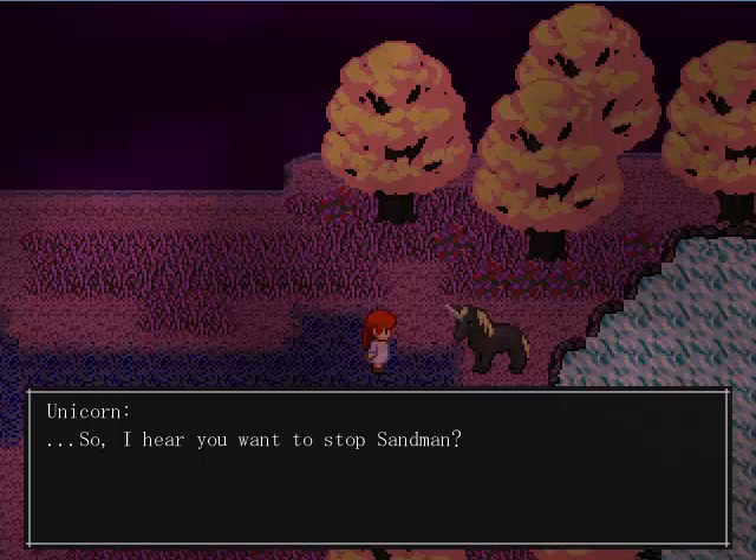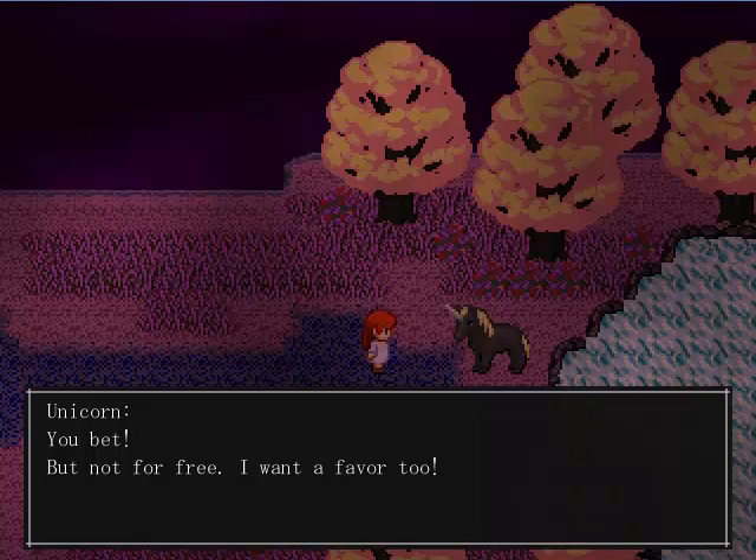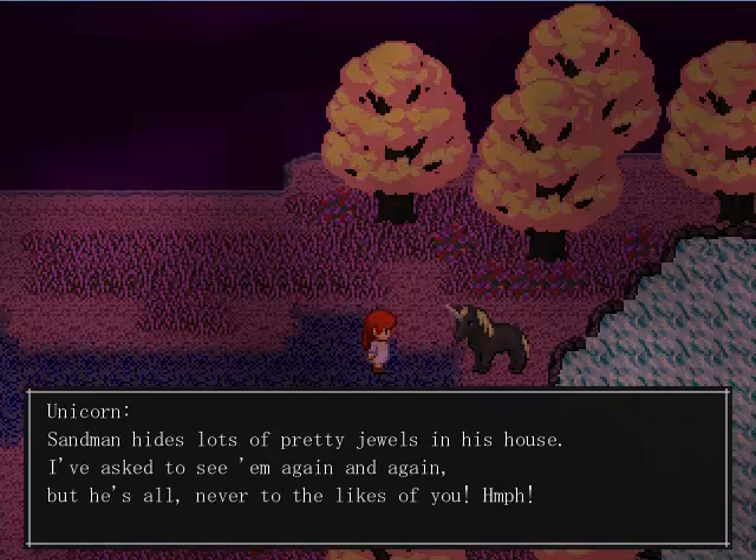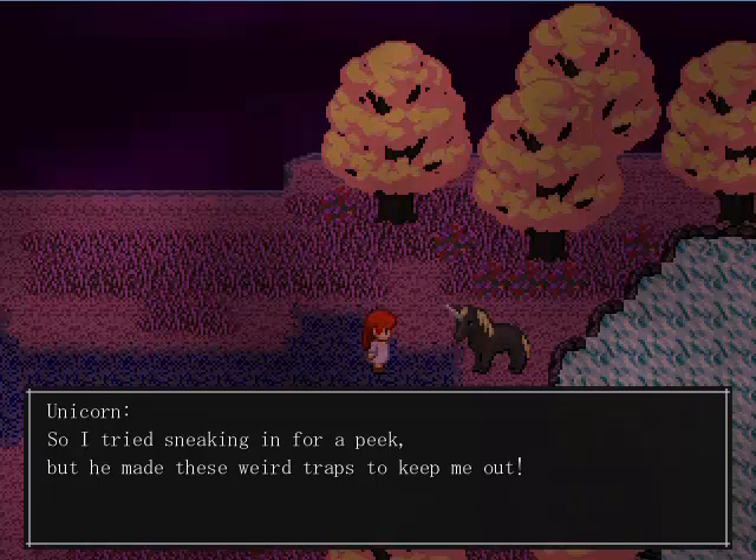So I hear you want to stop Sandman. I know how that feels since he's such a detestable fellow! I'm waiting, but not for free — I want a favor. The Sandman hides lots of pretty jewels in his house. I've asked to see them again and again, but he's never let the likes of me in. So I tried sneaking in, but he made those weird traps to keep me out — ill-natured old coot, isn't he? So if you could show me one of those jewels, I'll give you something great and useful. How about it?